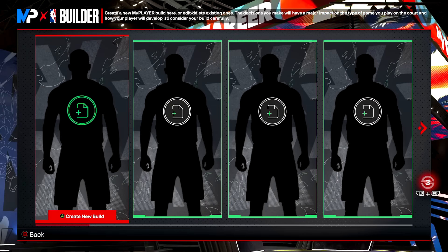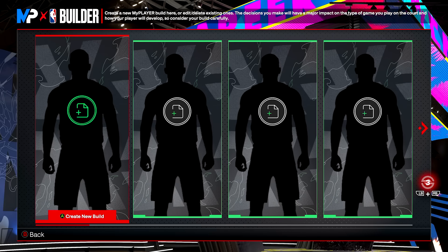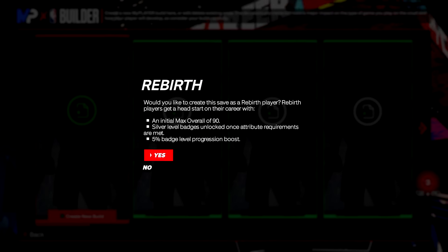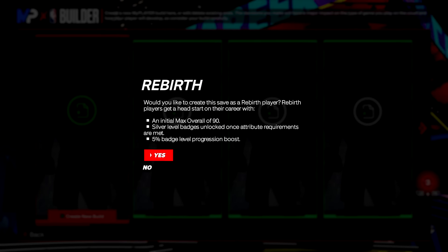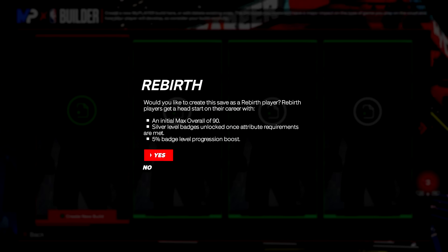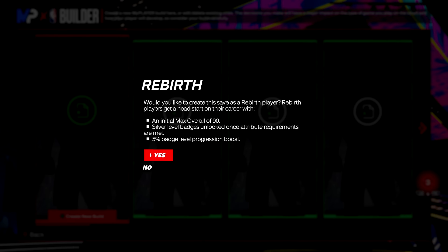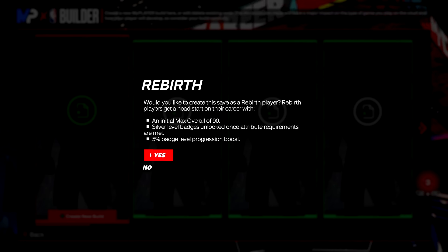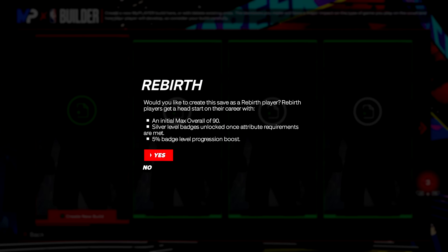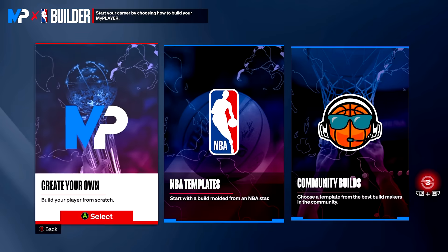Now let's create the build. Once you're greeted with this screen, click A if you're on Xbox and X if you're on PlayStation. If you can make this build a rebirth, select yes. If you don't have rebirth, all you have to do is get any build to a 90 overall and talk to Ronnie in the city to unlock rebirth. Rebirth gives an initial max overall of 90, silver level badges unlocked once attribute requirements are met, and a 5% badge level progression boost. When you create your build, select yes, and create your own — do not use a template or a community build.